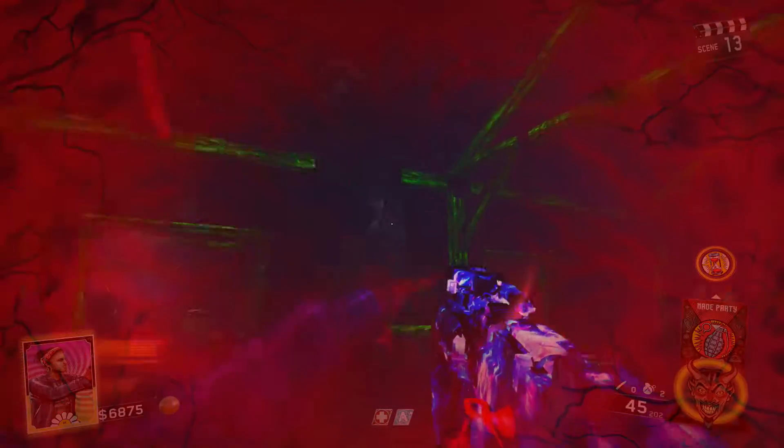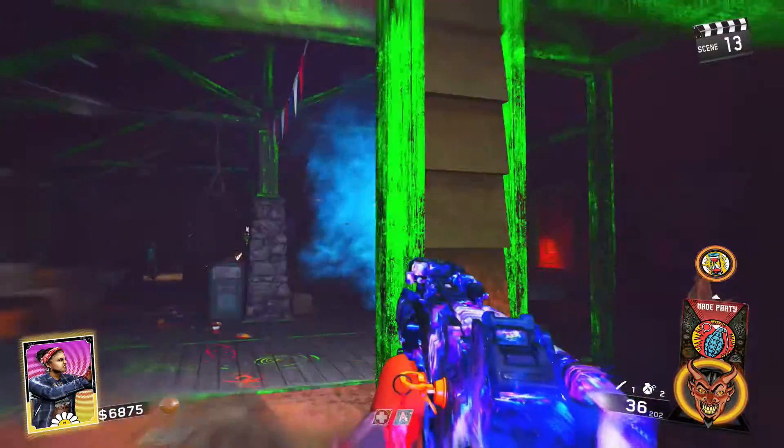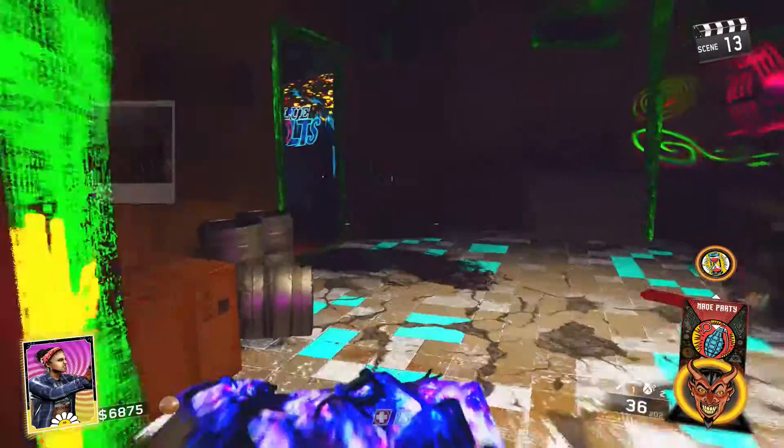The second deer head is in Mass Hall. Go all the way down there, get into Rave mode, grab your sausage, throw it at the deer head, and it will come off the wall. Shoot it as well and collect your symbol.